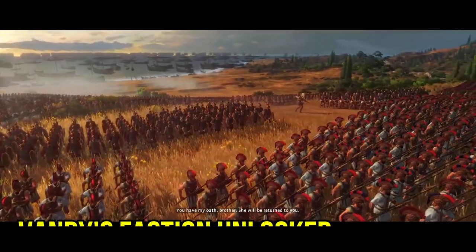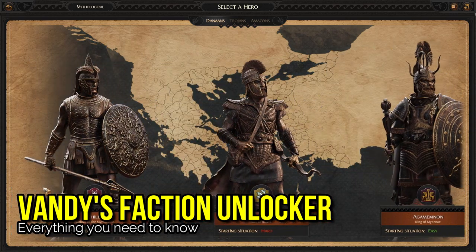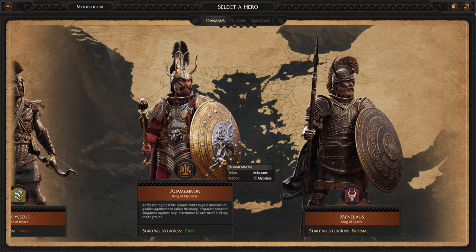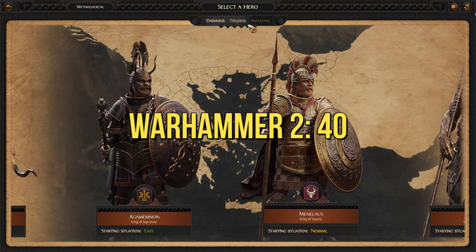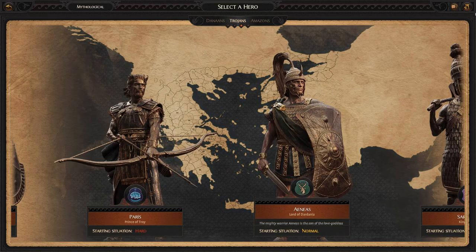Total War Saga Troy has a faction variety problem. Only 8 playable factions in the base game, and 12 if you own both of the Lord Pack DLCs. By comparison, Total War Attila has 29 factions, Rome 2 has 36, and Warhammer 2 has 40. Frankly, this really hurts Troy's replayability.